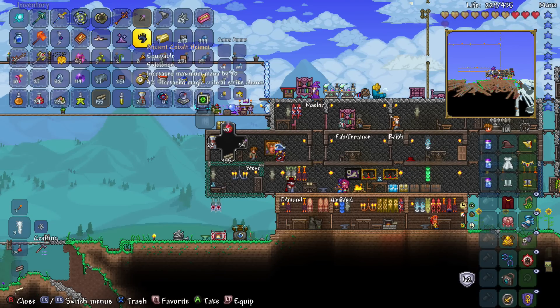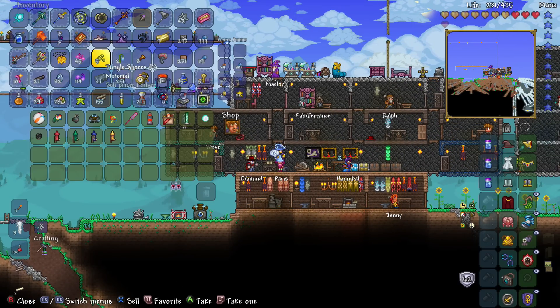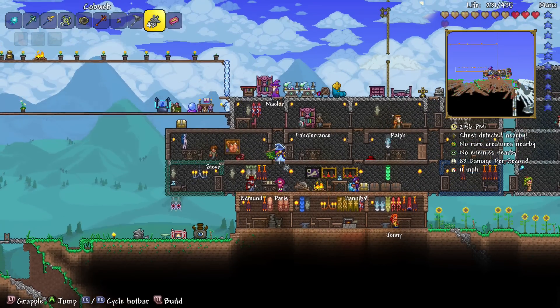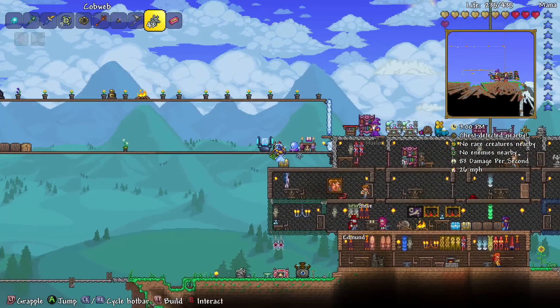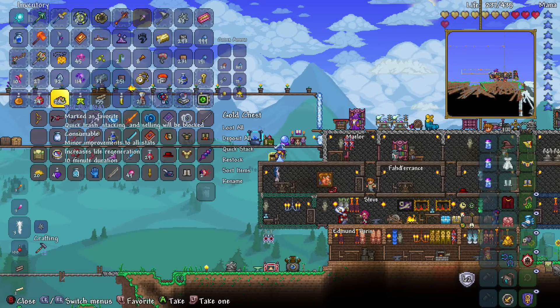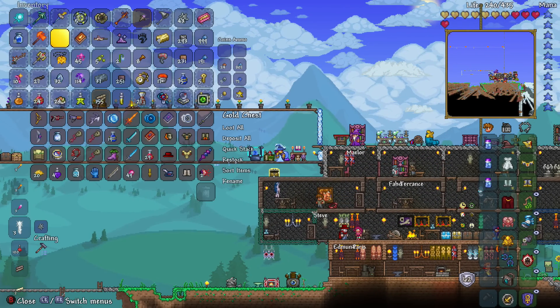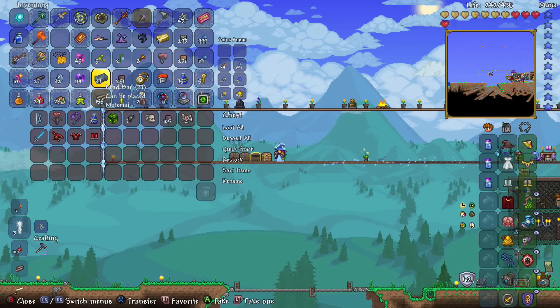Pretty sure we have a Floss for Stone. Let me sell this Ancient Cobalt helmet. How much is it sold for? 90 silver? Is that it? I'm just going to keep it. No point getting rid of it at that price. But with the Floss for Stone, the good thing with the Charm of Myths is the fact that it reduces the cooldown — because that's what the Floss for Stone does. And it's fantastic, it really is.